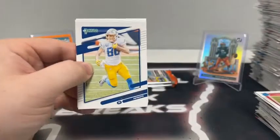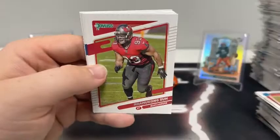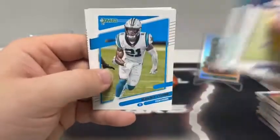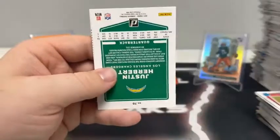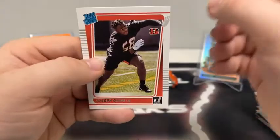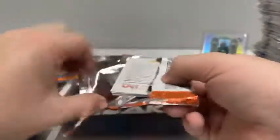24 cards left to go. Pack nine: Hunter Henry for the Patriots, Ndamukong Suh, Adam Thielen to Minnesota, Dan Marino, Jeremy Chinn, Robert Woods for the Rams, Justin Herbert for the Chargers, and a rated rookie of Joseph Ossai for the Cincinnati Bengals.